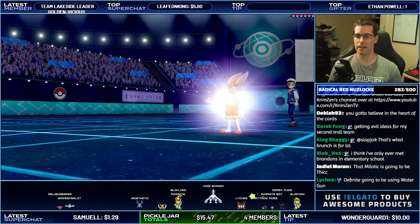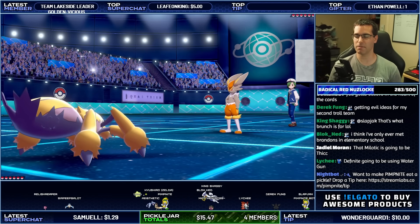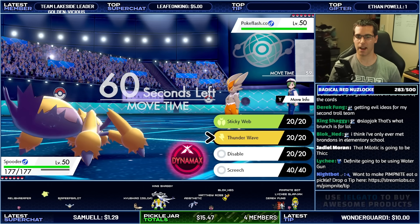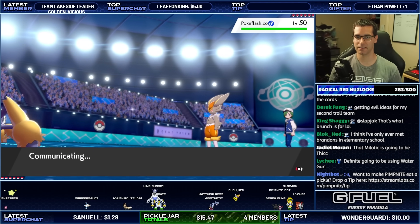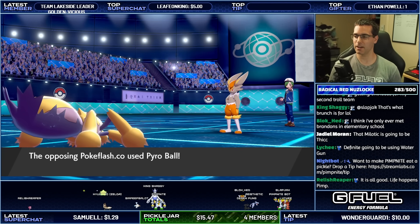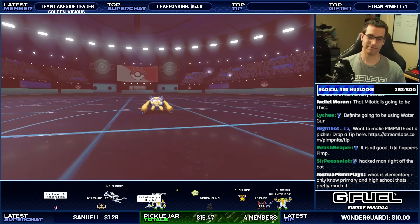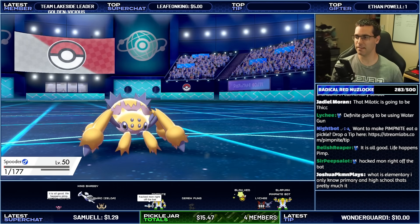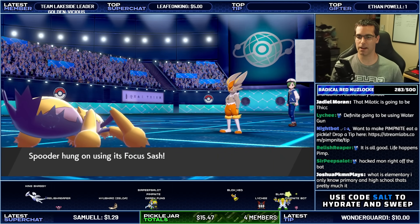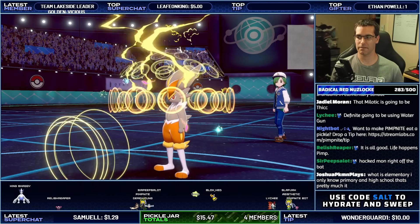Alright, Cinderace lead, which is fine — I can paralyze that. Milotic is going to be very, very thick. Extremely thick. Another hacked Pokemon, let's give that a little paralyze. We're going to go for a little Pyro Ball. No burn, please. Good, no burn. Okay, that's paralyzed.